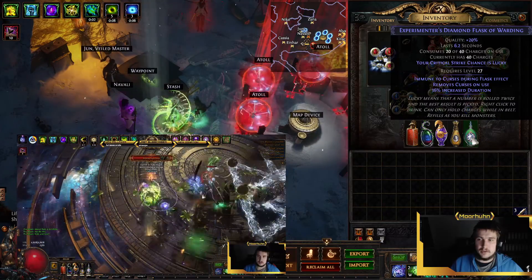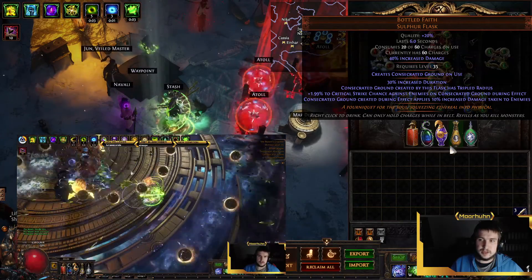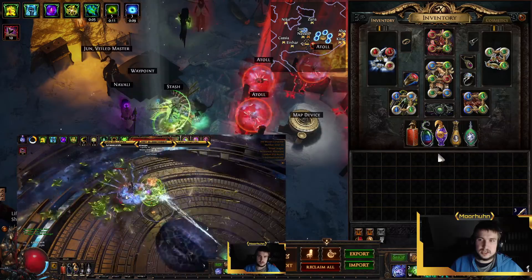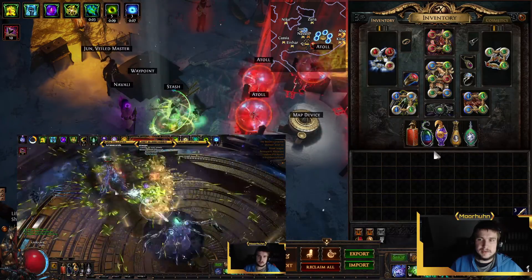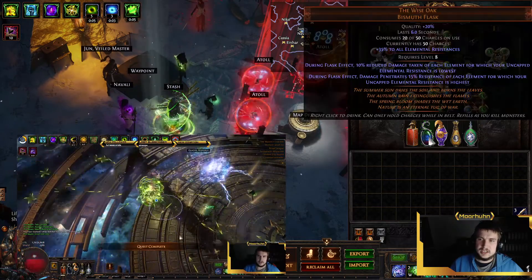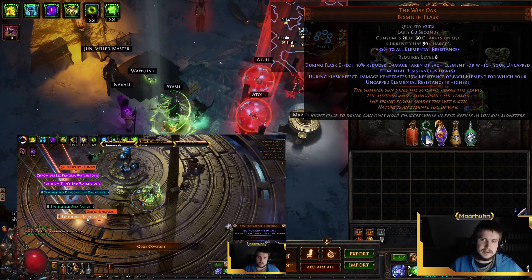We could take out the Diamond Flask because we are nearly at crit cap while we have Bottled Faith up. You could also put in a Quicksilver Flask for more projectiles, but you don't really need it and you would have to get rid of Wise Oak or get plus 50 Lightning Resistance.